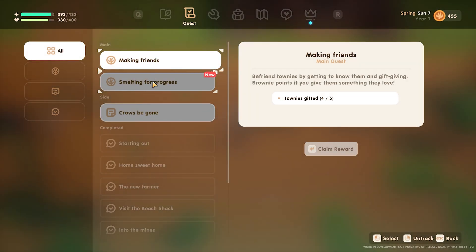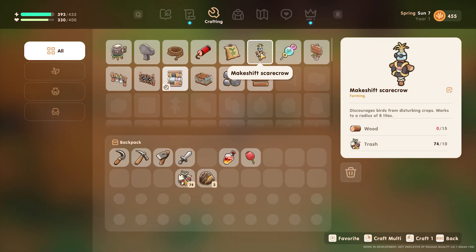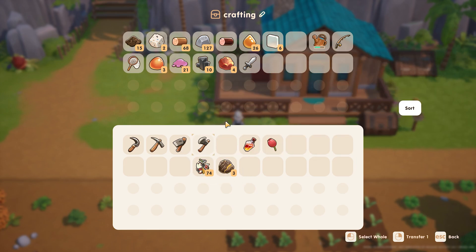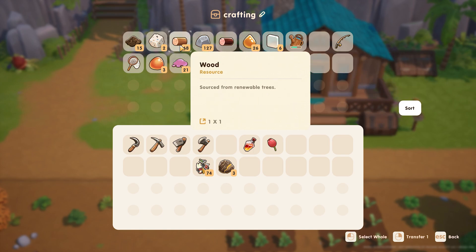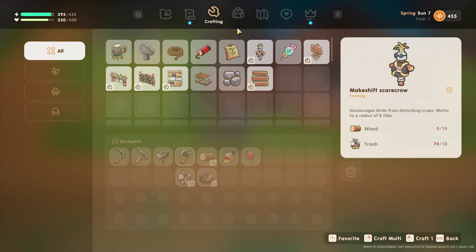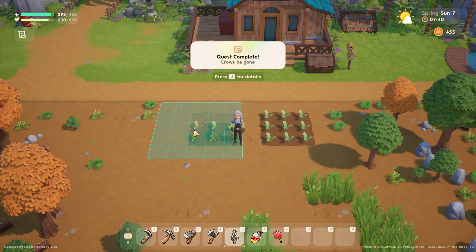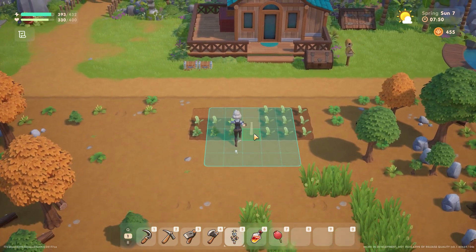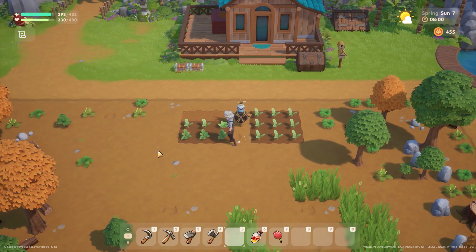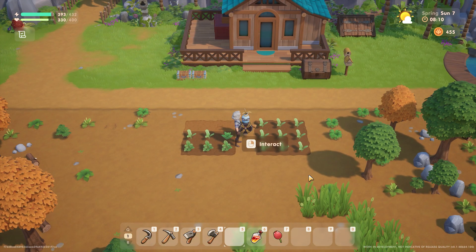We're doing smelting, making friends — we have to gift one more person. We should probably make the scarecrow now just to get that done. I just need 15 wood. I don't think I want to go into the mines today, so I'll grab those 15 and come back. The cool thing is I like that it shows you where everything is. The only problem is you'd almost want to put one here and one here — like for nine-by-nine or three-by-three plots it almost doesn't work perfectly.